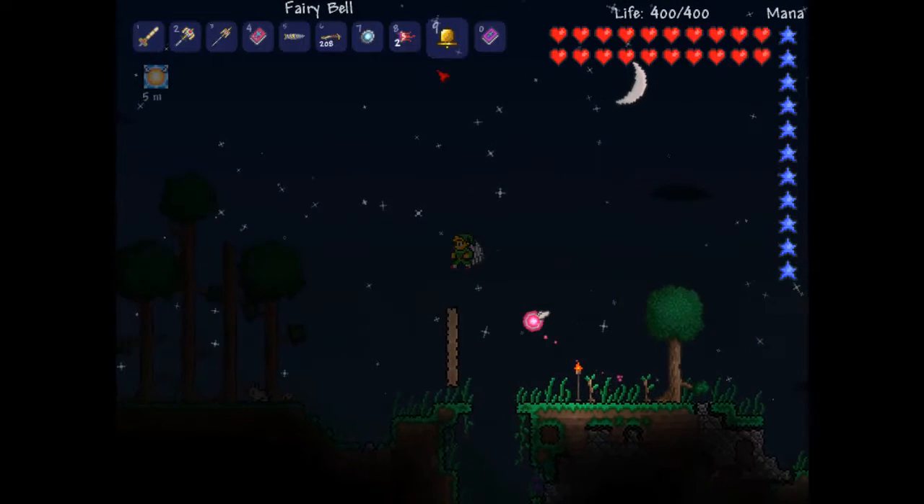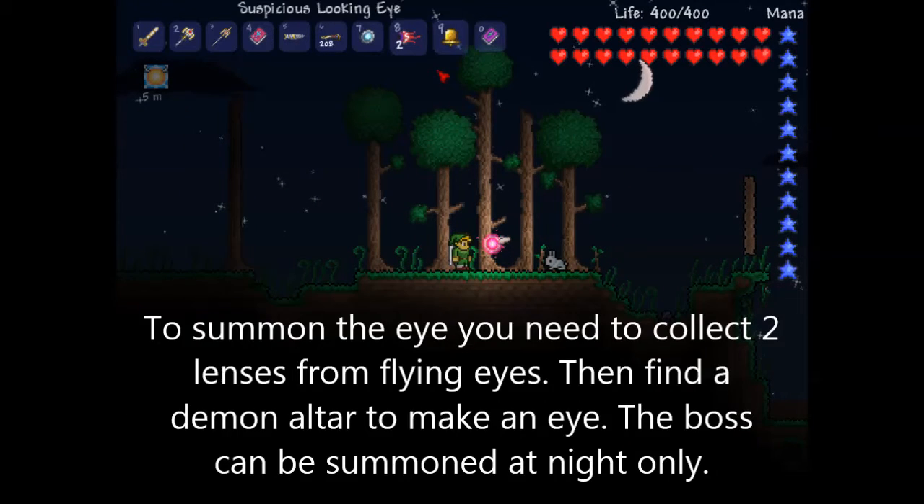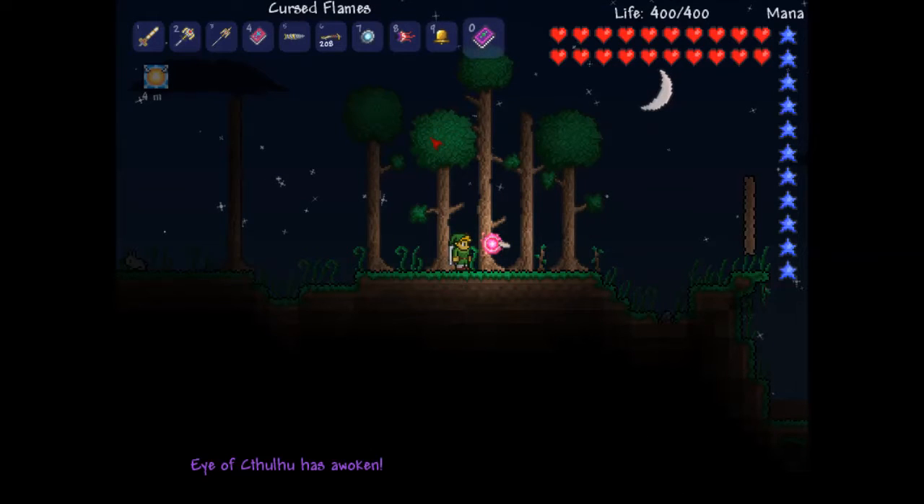Today we are going to fight the Eye of Shinsula, and this is going to be a really epic battle because this is the first boss. To summon it, you need to collect lenses, which you can collect from eye creatures you'll find, but they randomly drop. So if I click this — there we go — let's charge it.